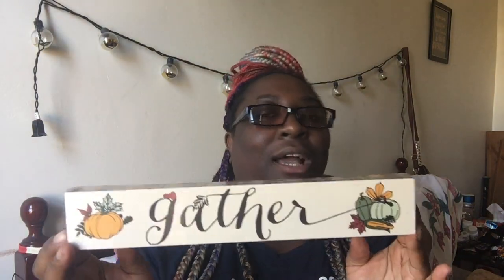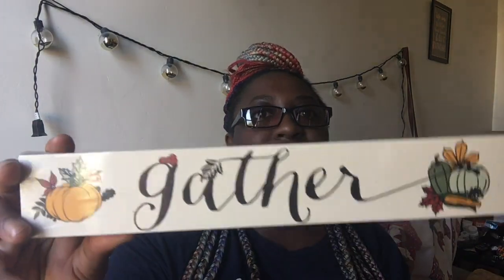Okay guys, no particular order, but it is in order. I'm just going to start with a fall item. I did find the 'Gather' sign — well, they always had it, but I was debating on whether I should get it. It's just this one, and it's just to go over my stove, on top of my stove. So I just picked up that. That's it for fall — no more fall items for me, guys.